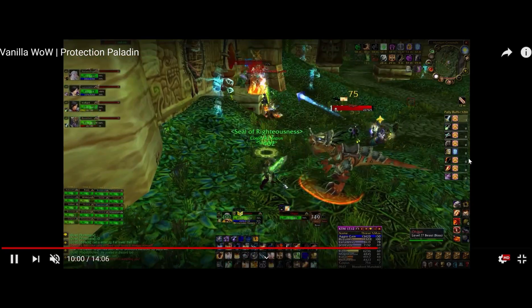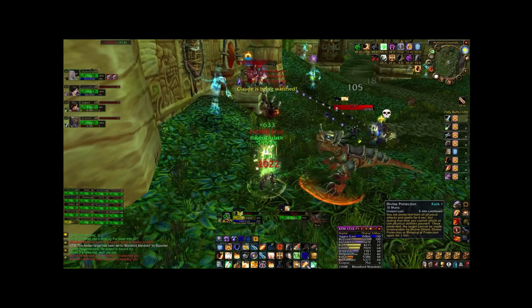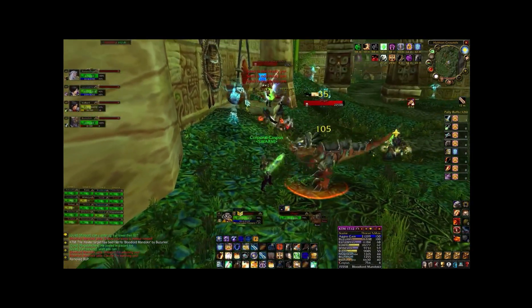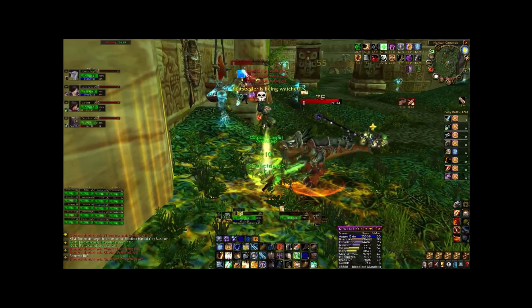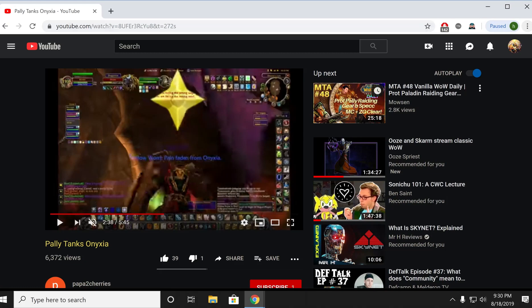I just wanted to highlight where he uses his Divine Shield bubble cancel macro. I'm pretty sure he takes off the debuff from this raptor boss — it puts an armor reducing debuff on you, from what I remember. He uses the Divine Shield bubble cancel to take that debuff off of him and just make it easier for his healers. You can see I rewind it, but the raptor drops aggro for just a second and then comes back to him. You're going to be using this Divine Shield bubble cancel to get rid of fears and stuns — there's a whole bunch of situations you can use this — and just because it drops aggro doesn't mean that you can't use it as a tank. It is a nice tool to use.